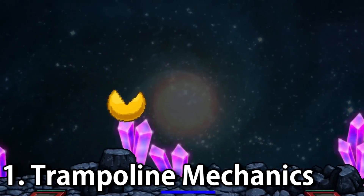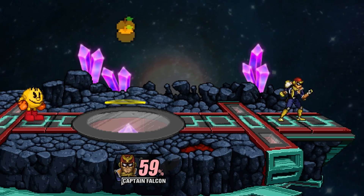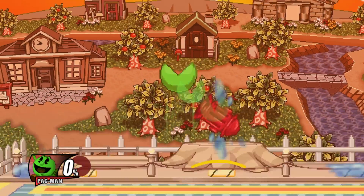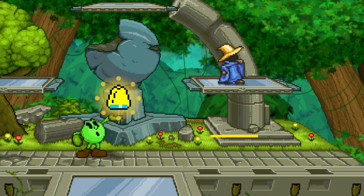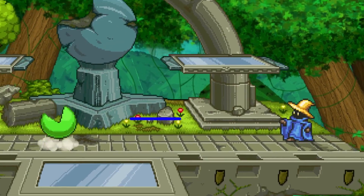First off is some really cool things to note about Pac-Man's trampoline. It's actually a decent edgeguarding tool since enemies can actually interact with it. Besides that, it can also interact with both fruit and hydrant. You can use hydrant off the trampoline for a really good edgeguard, and you can just run up to a hydrant and use up B for a quick hitbox. As for fruit, Pac-Man mains can be very creative with possible setups — a well-timed key or bell off a trampoline can net you a few kills. All of these are fairly easy to do and I think they could really help you.